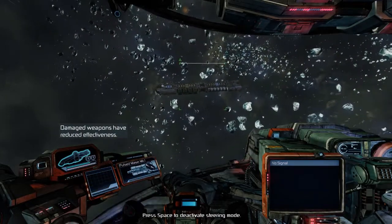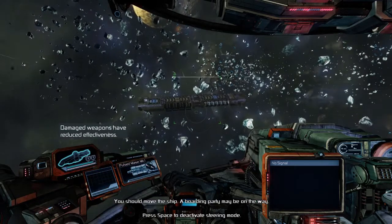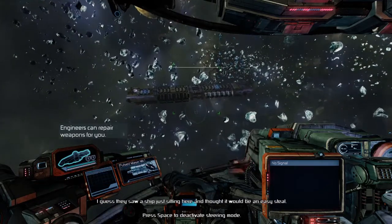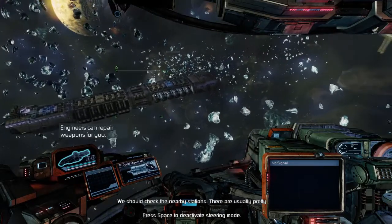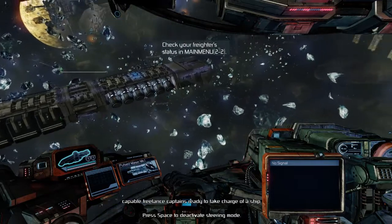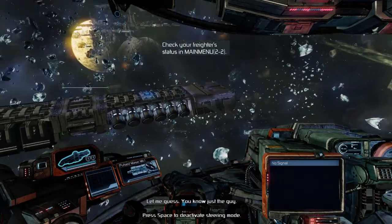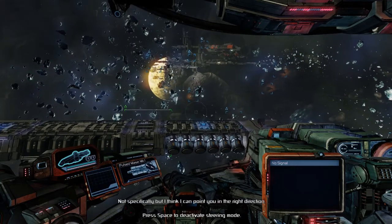Damaged weapons have reduced effectiveness — so I'm guessing maybe my weapon is damaged. We should move the ship; a boarding party may be on the way. I guess they saw a ship just sitting here and thought it would be an easy steal. We should check the nearby stations — there are usually pretty capable freelance captains ready to take charge of a ship.